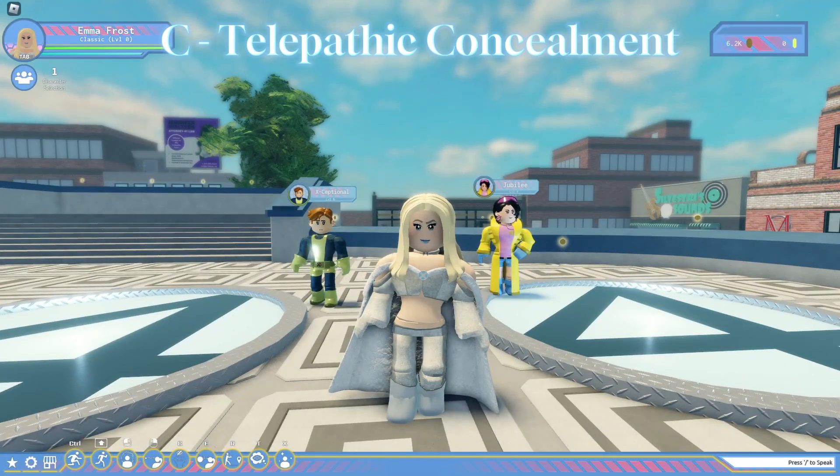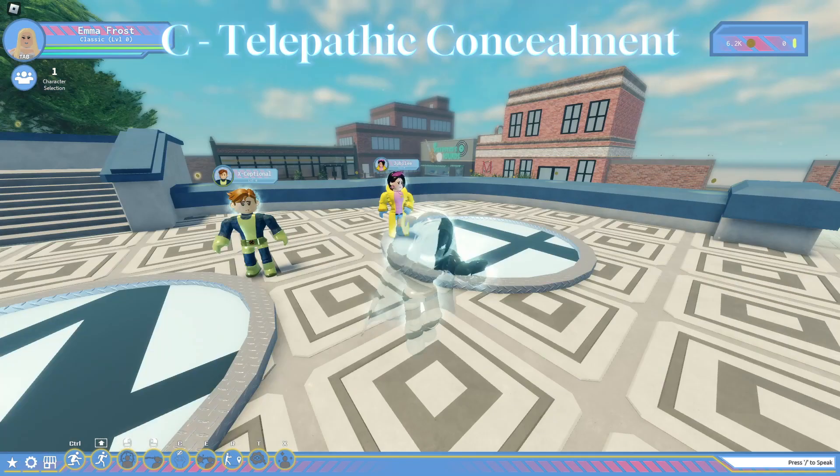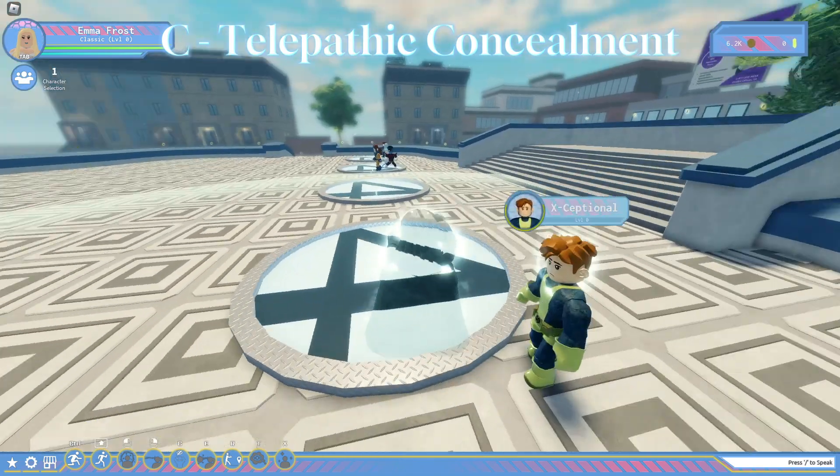Her next move is telepathic concealment. This allows Emma to remain invisible to everyone around her. She can walk around while concealing herself and the radius is big.